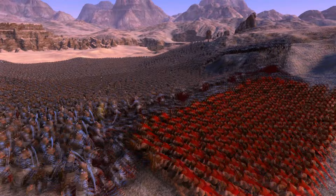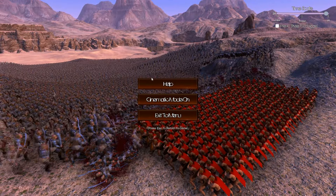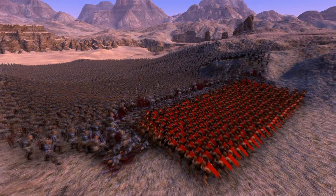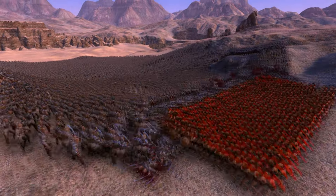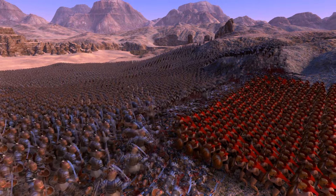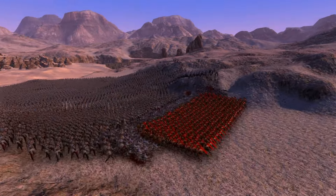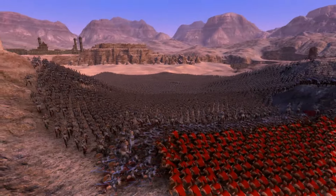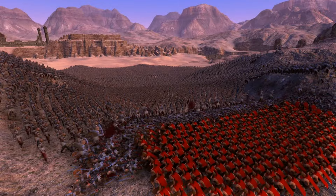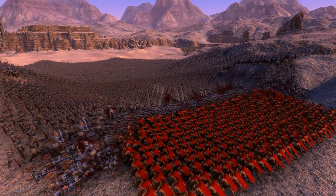I'm just going to turn the speed modifier up a bit because there's a lot of Persians to get through. We can hit P to put them up to two times speed. It's lagging a bit now. Look at them just dying — only three Spartans are dead! Three! Oh, there's probably a few more died now. Wow, I wasn't really expecting them to be this insane.